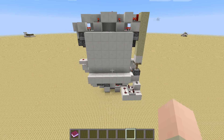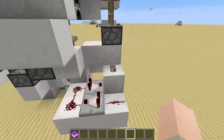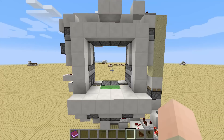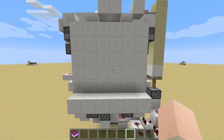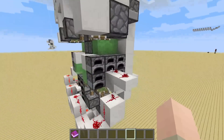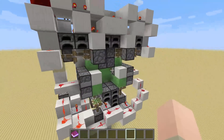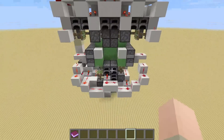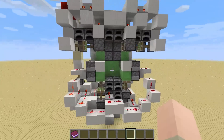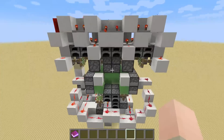Hi guys! In today's tutorial I'd like to show you how you can build a flush 4x4 piston slime block door that looks like this when it opens and closes. And as you can see this is quite small. It's not as small as the 3x3 door but therefore there are quite a lot more mechanics to this. And the wiring is a bit complicated and quite compact so not that easy to understand.